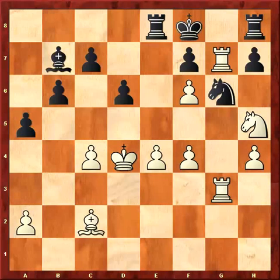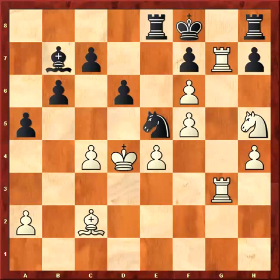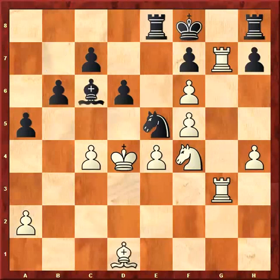Ne5, Nf4, Bc6, Bd1 — exclamation mark, that was a good move. Now black played Rb8. Maybe better was just Rc8 as passive defense. And are we getting to the actual bones of the position here? Yes.